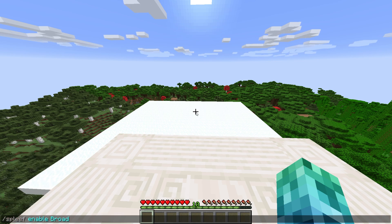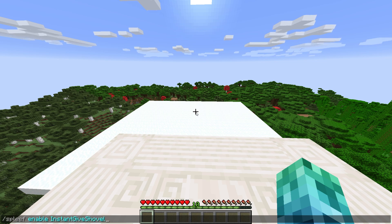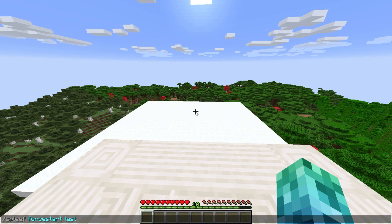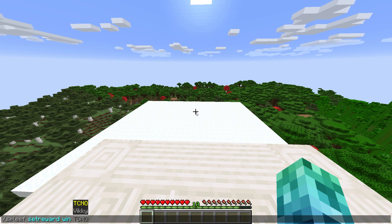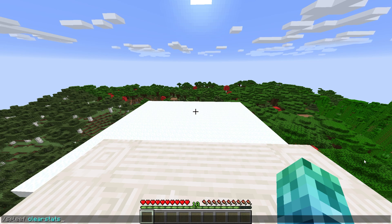/spleef enable followed by broadcast win, holographic ranking, lightnings, standing limit, TP to last lock, snowballs, and instant give shovel will toggle whether these are on or off for every Spleef game. /spleef force start or force stop followed by an arena's name forces the game to start or stop. /spleef force join followed by an arena and a player's name will force someone to join an arena, even if it's closed. /spleef set reward win or lose followed by a number sets how much currency a player receives — this requires Vault. /spleef clear stats simply clears the statistics database completely, which relies on the DBAPI plugin.